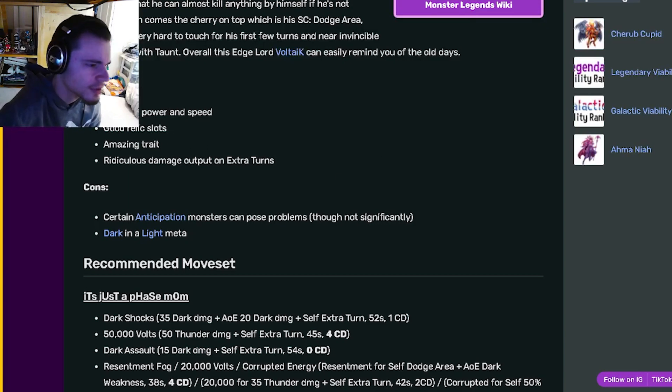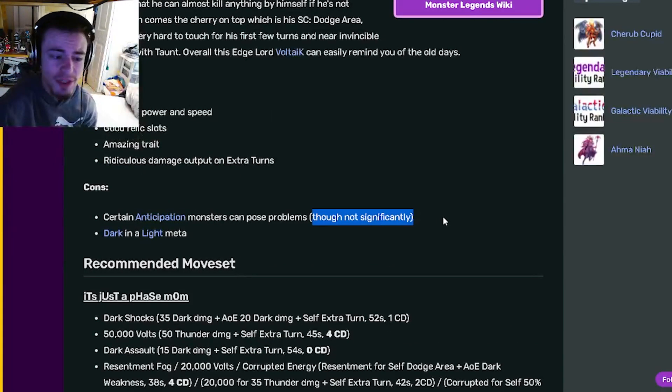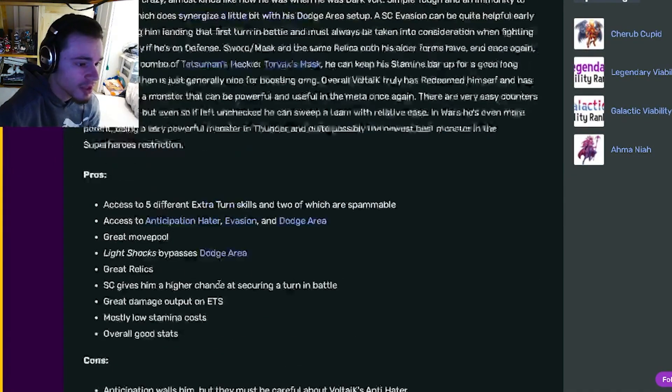And then if we go on over to Dark Voltic, he has amazing power and speed, good relic slots, an amazing trait, and ridiculous damage output on extra turns. And his cons are Anticipation again, and Dark in a light meta. Although Anticipation is not as much of a problem for him as it is for Light Voltic.